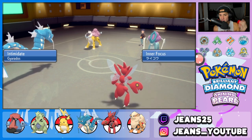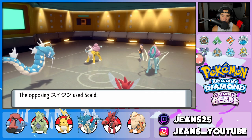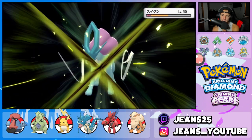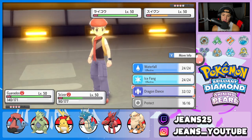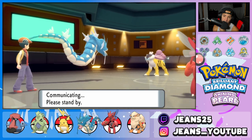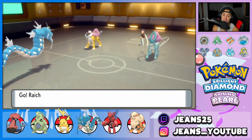Maybe Probopass can get some value in the back end. Intimidate comes out here — both these guys are special attackers, and more importantly they both have Inner Focus, so Intimidate's not going to drop their attack. He goes for Thunderbolt into Gyarados — we're able to soak pretty well. I'm just going to drop the Scizor with a Bullet Punch and do some big damage. Then I might set up a Dragon Dance. I think I'm going to set up a Dragon Dance and swap into Raichu. I do outspeed here too, which is good.